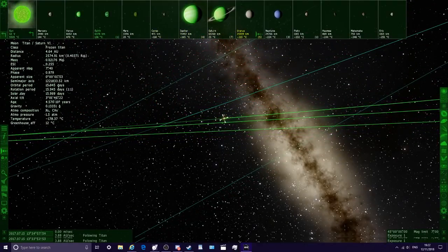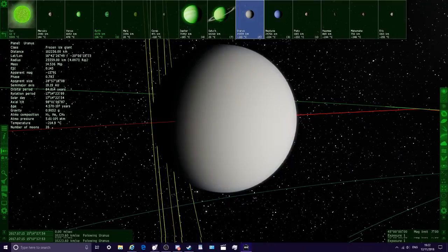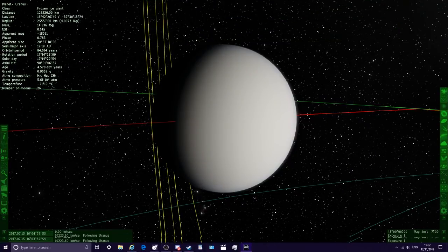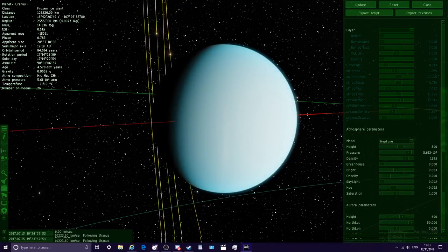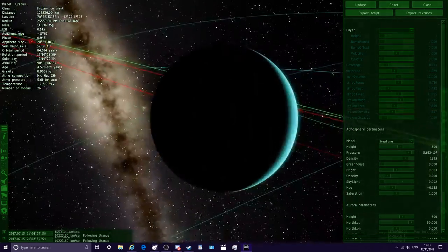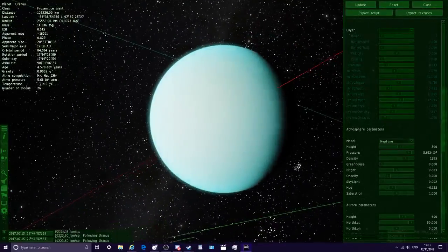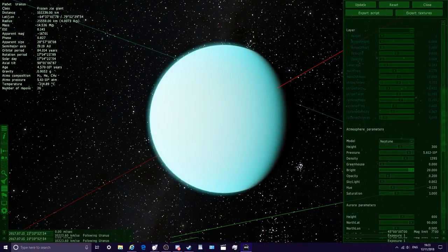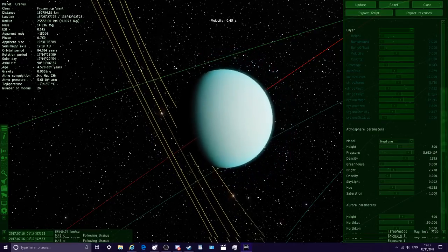Next up we've got Uranus. Look at the green planets — we've infected all the objects with green! Uranus is looking very boring right now — even worse than the sandbox one. If we go to Neptune atmosphere it helps. Let's try and fix Uranus quickly: with the right settings and adjusting the pale blue hue, that looks like Uranus to me — way better than it was. Then we can adjust brightness and the height as well.